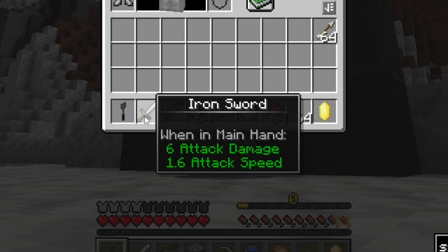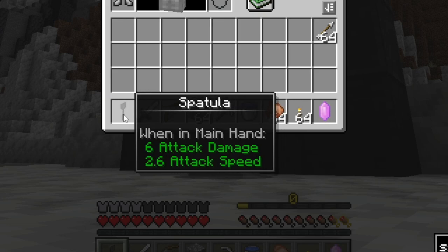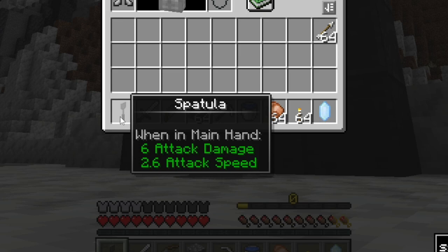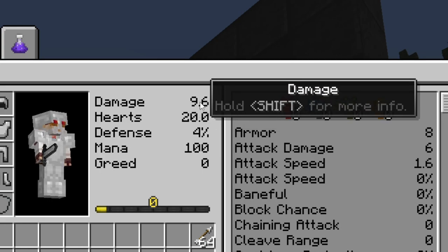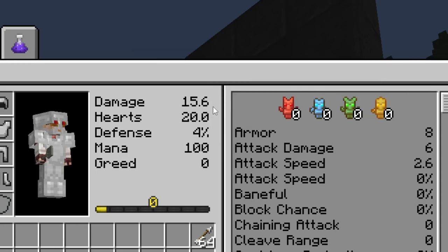Compare the difference between an iron sword with 6 attack damage and 1.6 attack speed versus the spatula at 6 attack damage and 2.6 attack speed. The spatula is a lot faster, and that translates to more damage per second. When wielding the sword, my damage calculation is 9.6, which is a calculation based on the damage and the attack speed. But when wielding the spatula, the damage is increased drastically, up to 15.6.